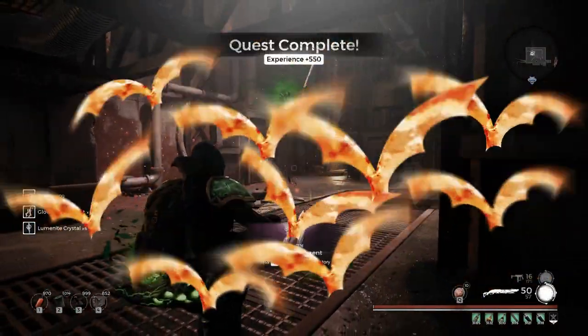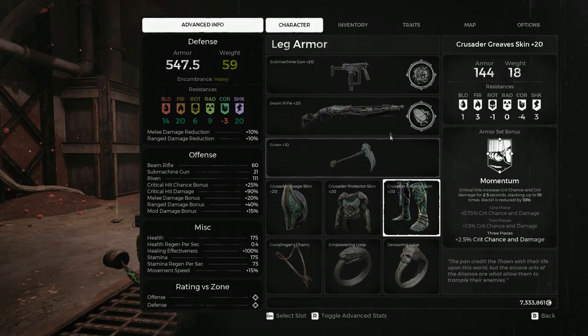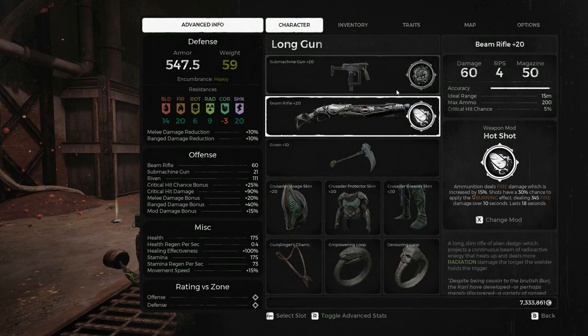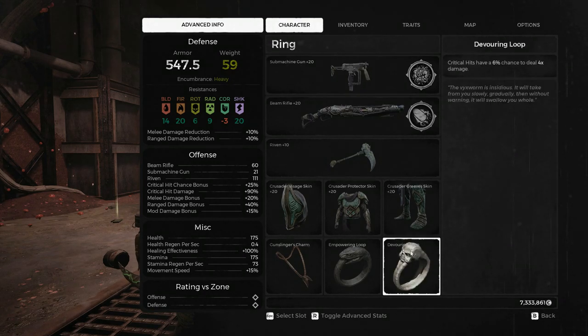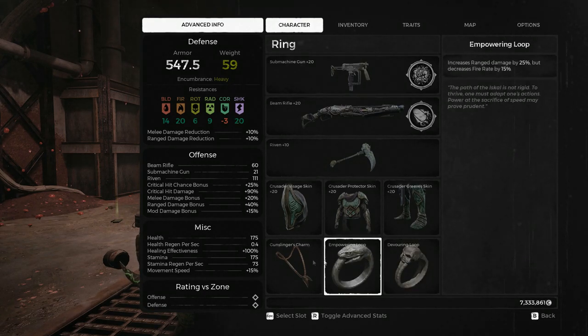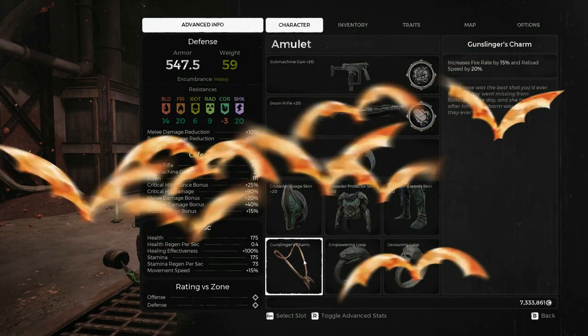Anyway, let's look at the gear I'm using — it's not too hard to figure out. Beam rifle with hot shot is a very powerful combo. SMG with swarm, or you can use hunter's mark if you wish — I find swarm has a little bit of area deniability and DPS. Radiant set with gunslinger charm, mainly there for the reload speed. Empowering loop, because the gunslinger charm cancels out the negative fire rate. And obviously devouring loop for the huge damage numbers. Have fun, good luck, and don't die — it's bad for the health.